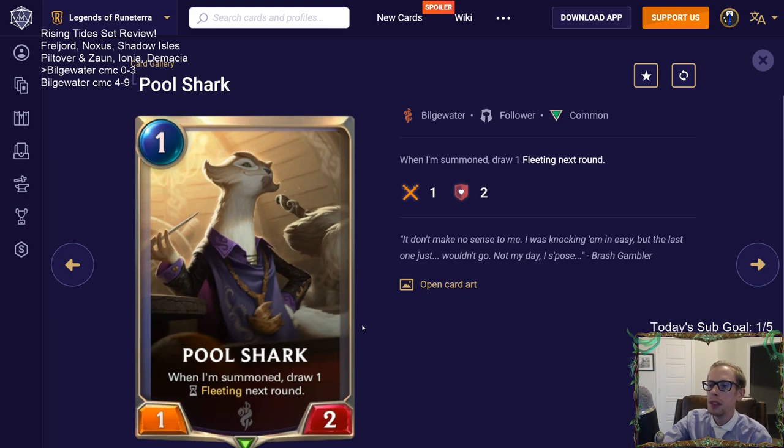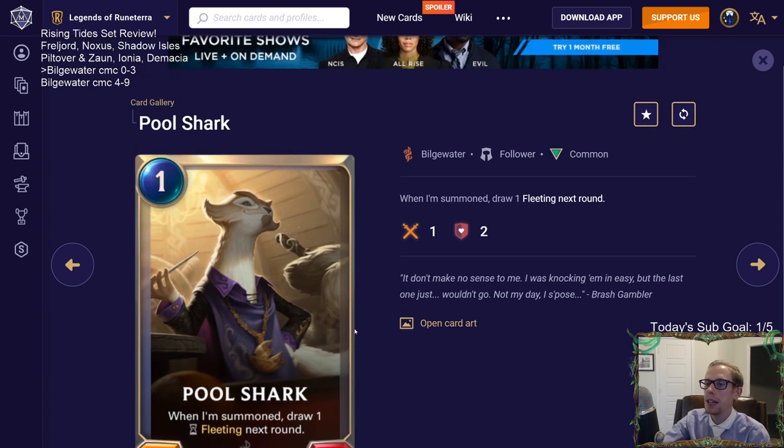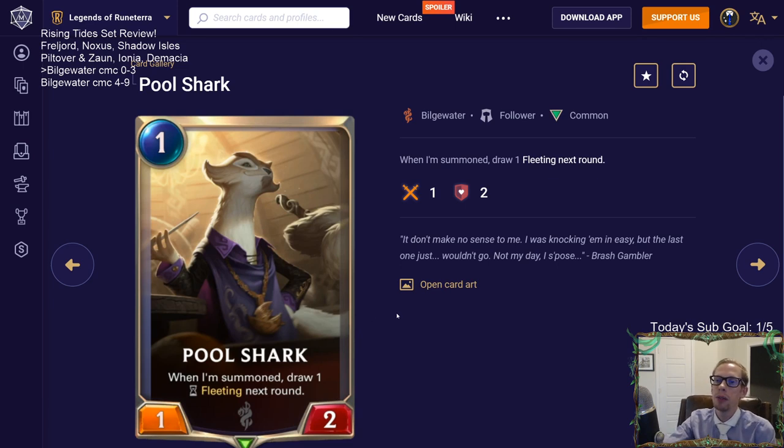Pool Shark is a one-mana 1/2. When summoned, draw one fleeting next round - and I like that it's next round specifically. This is still not really playable. There must be a Bilgewater card that cares about one-mana one-drops, but there are just so many mediocre one-drops in this set. A 1/2 isn't exciting. Probably not putting Pool Shark in our decks.